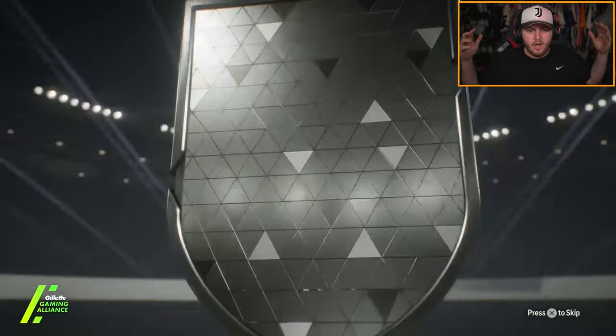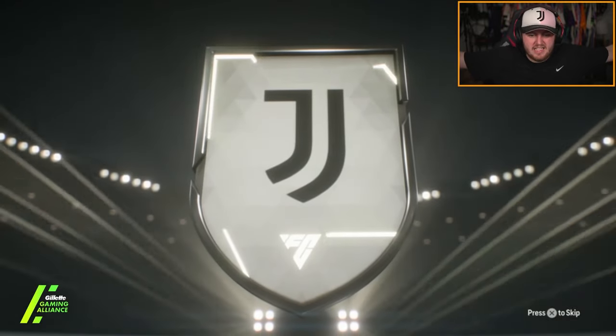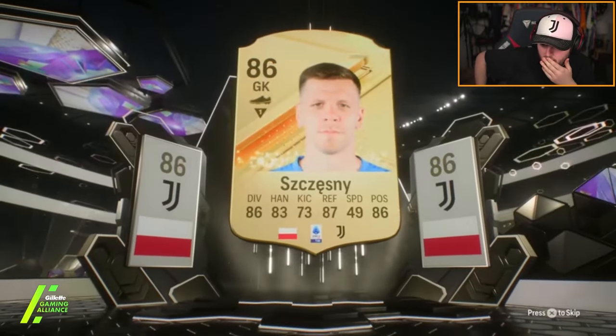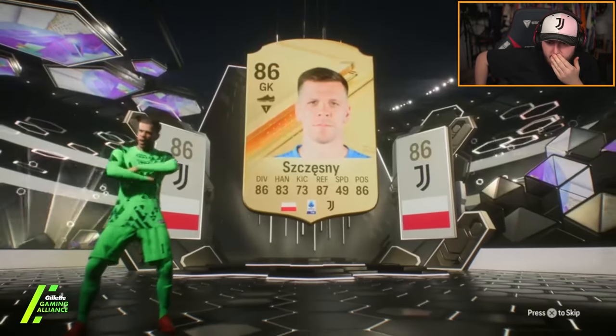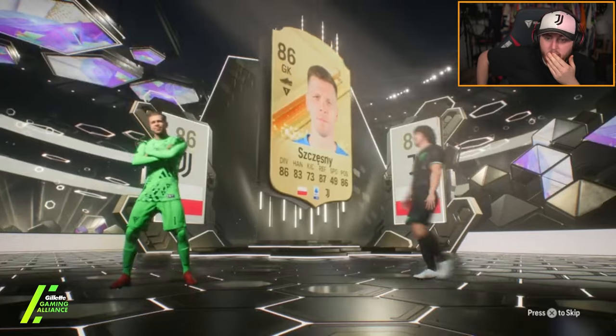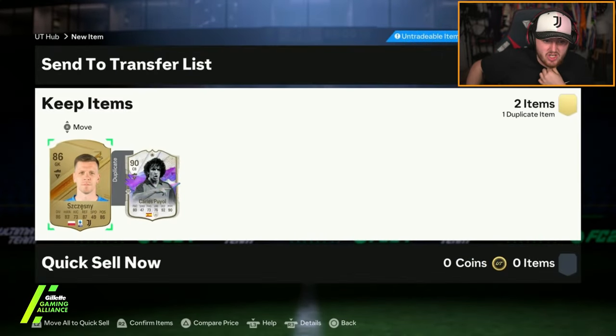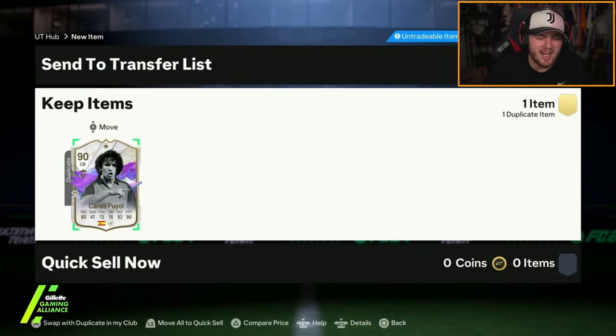Icon! Icon! Icon! This is iconic. Who is it going to be? Here we go. Come on, George. Good icon right here. Puriol. I guess you'll take it — it's not a terrible card. Definitely usable. We'll absolutely take that. Solid. Oh, he's already got him. Untradeable. Oh no. Thank you.